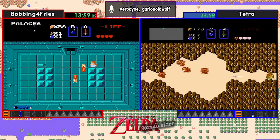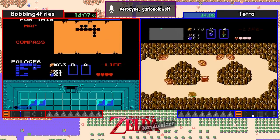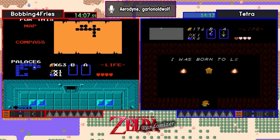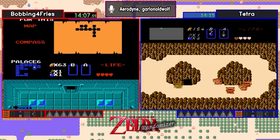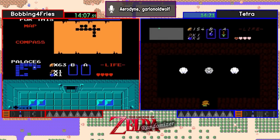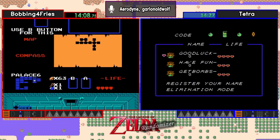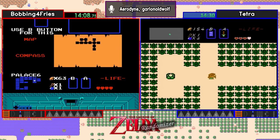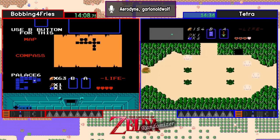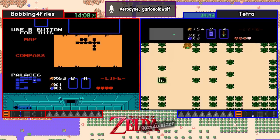I mean, this is The Legend of Zelda, right? Not The Legend of Link. There's a map pickup for Bobbing for Fries. We might have a little bit of technical difficulties there for Bobbing at the moment. Tetra's still overworld exploring. Meg, Macattac in chat is saying they think Tetra is saving Zelda, so we'll find out. Yeah, it'll definitely be interesting to find out.